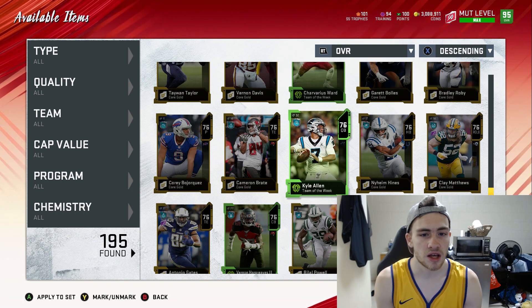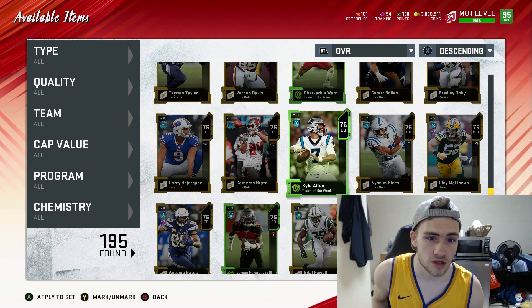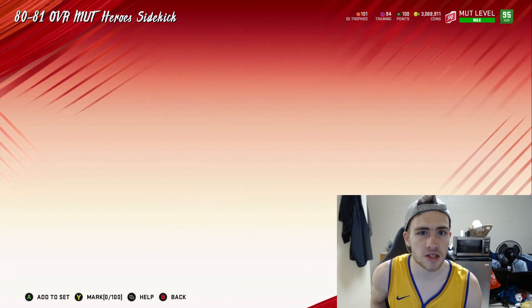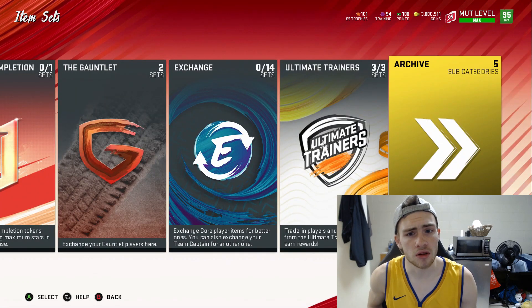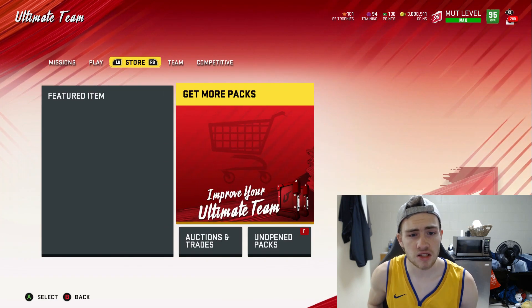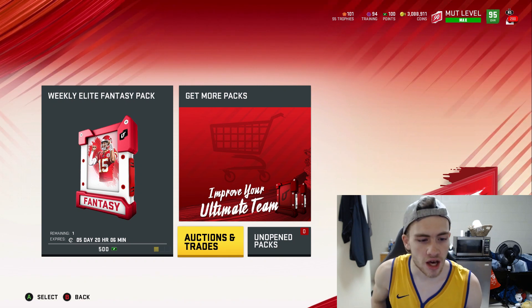Keep doing the Get a Player Pack method and exchange sets until you have around 350 to 400k coins. That's probably going to take around three to four hours depending on how lucky you are with pulls, but it's the most safe and fastest way to build up coins when you're starting from that amount.